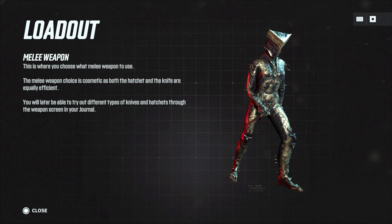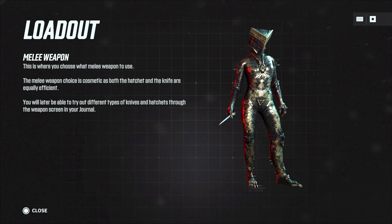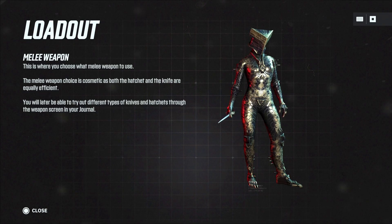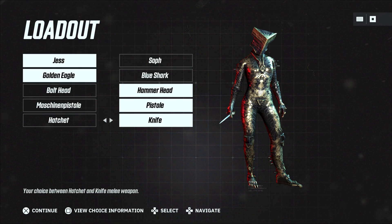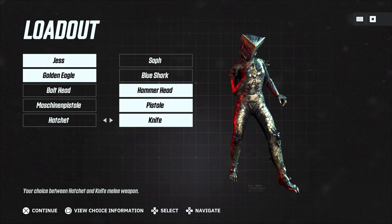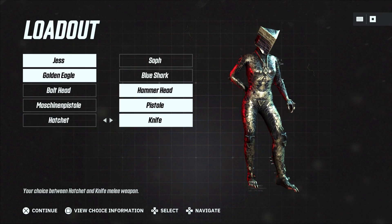Alright, then we have the melee weapon. The melee weapon choice is cosmetic as both the hatchet and the knife are equally efficient. You will later be able to try out different types of knives and hatchets through the weapon screen in your journal. So knife or hatchet — I kind of like the knife. Let's go with the knife.